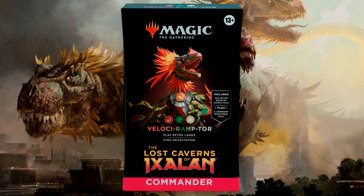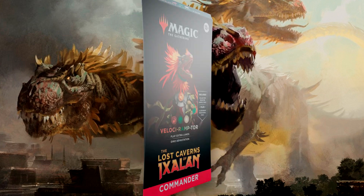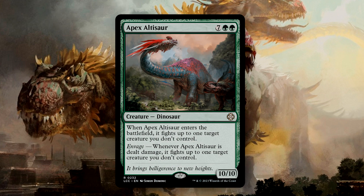Let's take a look at the best reprints from this deck — these are some of the cards you'll likely want to keep in the 99 as you upgrade your build. Apex Altasaur enters the battlefield and fights up to one target creature you don't control. It also has Enrage where it will fight up to one target creature you don't control whenever it is dealt damage — so when it enters and fights, that fight triggers its Enrage, and you can just keep going until you either clear out all the creatures or it dies. With 10 power, this is in some ways a creature-based board wipe.